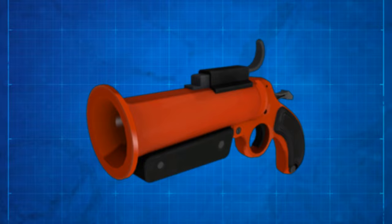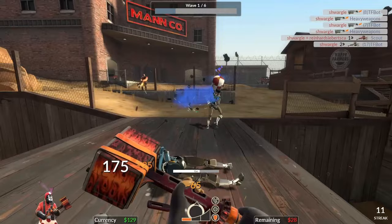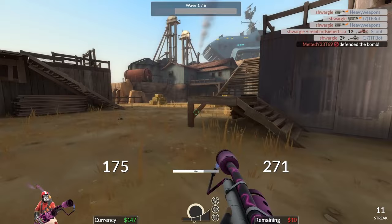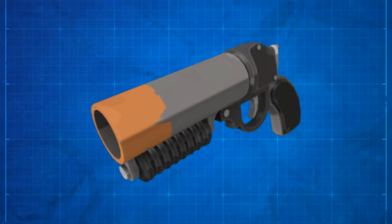Next is the Flare Gun, which will likely be one of the least controversial weapons since it does take skill. As we all know, once you set someone on fire and hit them with a flare gun, it deals 90 damage to the player or robot. The good part about this weapon is that it can be upgraded to function similarly to a spam weapon, letting you spam crit shots at robots. It won't be great in crowds, but it's highly effective for chip damage against giant robots.